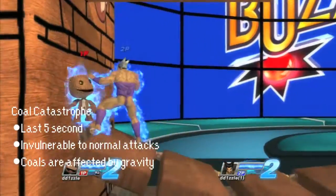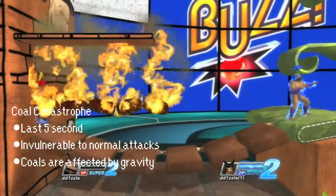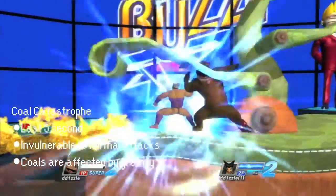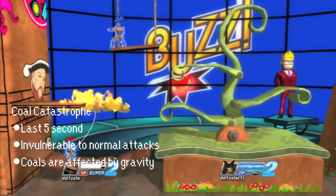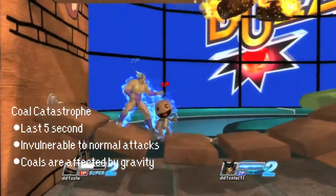Using his poppet, Sackboy drops a row of flaming hot coals onto the field for the Cold Catastrophe. Sackboy can move the coals around for five seconds before placing them down on the ground, and is invulnerable to normal attacks during the super. The coals are affected by gravity, so if you place the coals down with one coal hanging off the edge, it will fall down.